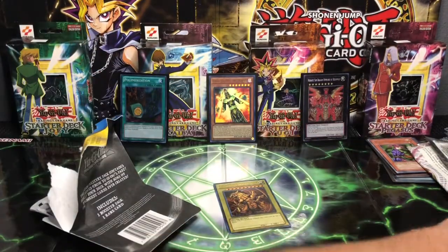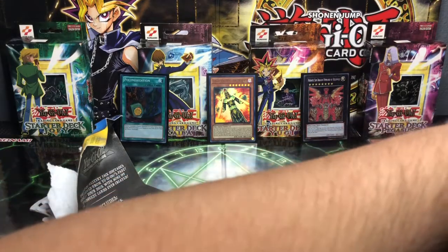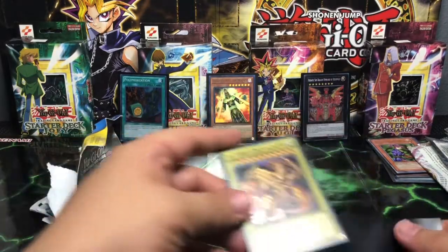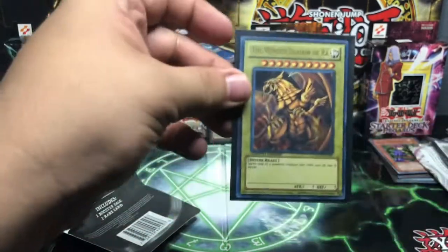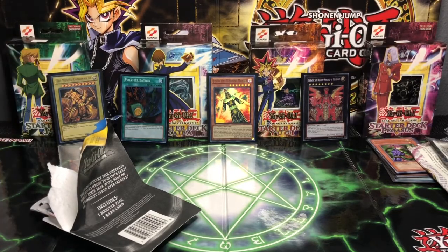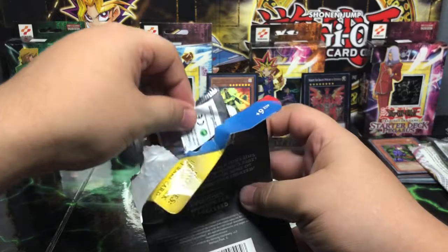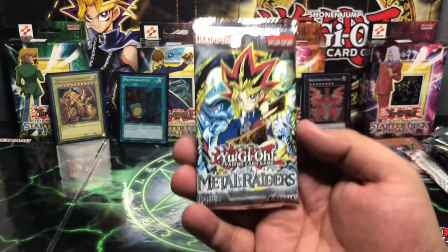I am going to place him right there, and I'm going to go ahead and pull out a sleeve here. In you go buddy — the Winged Dragon of Ra. I will put you right there. That was such a random pull guys. Does that mean we have a chance at a Legacy Pack? One way to find out — Legacy Pack in three, two, one. That is your Metal Raiders Pack guys. Awesome.